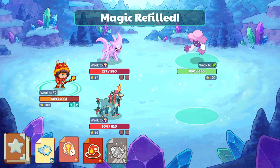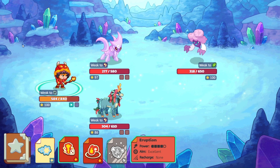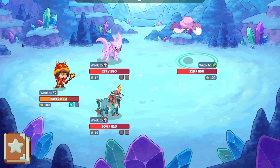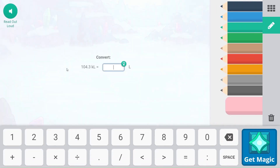Alright, let's go ahead and do this. Eruption is going to be my strongest spell now. The enemy's turn — that is a fumble. So here we have 104.3 kiloliters to liters. We're going to move this over one, two, three — that is 104,300. Woohoo!